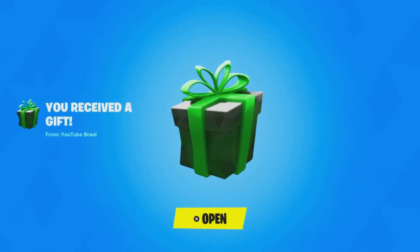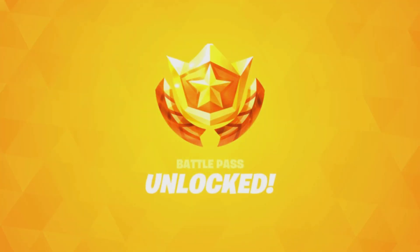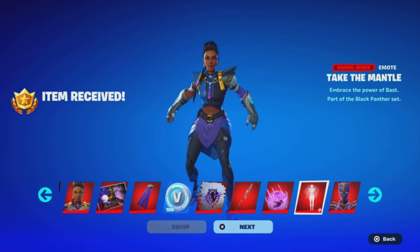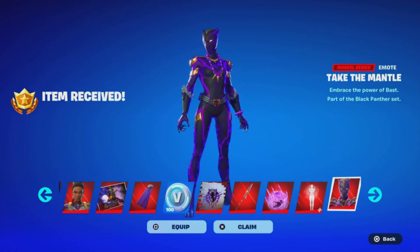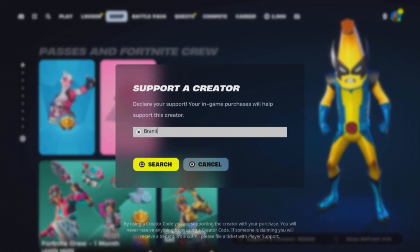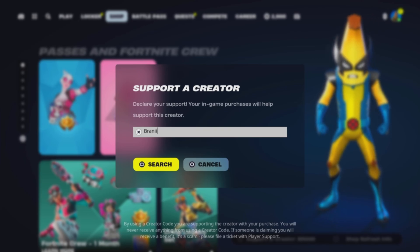Before we get started with today's video, I would like to let you guys know I am gifting my subscribers free Battle Passes, free skins, and any cosmetic from the item shop. If you want to receive a gift, simply subscribe to the channel, turn all notifications on, drop a like on this video, share the video, and comment down below your Epic Games username letting me know which cosmetic you want. Be sure to use support-a-creator code BRANNY with two I's in the Fortnite item shop, as I am an Epic Partner with Fortnite.